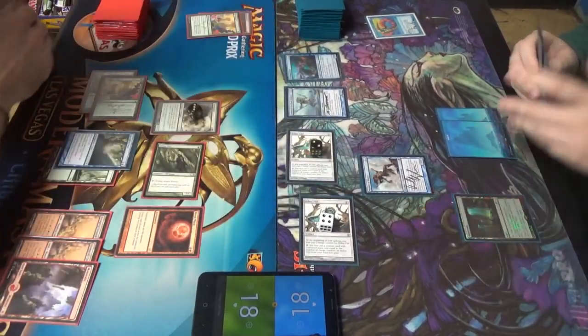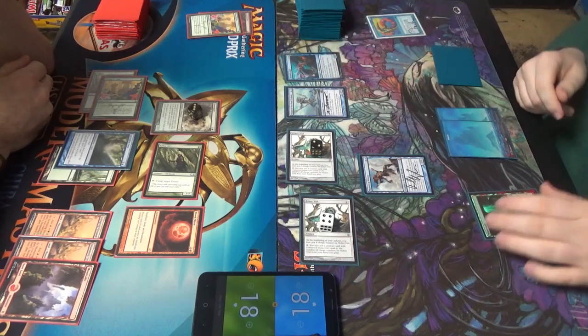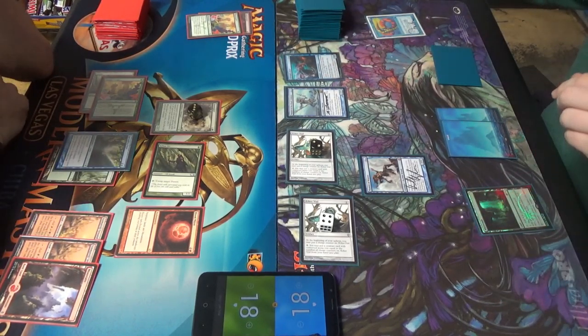One, two, three, four, five — where's the third? Spreading Seas. Five elementals. Very good.